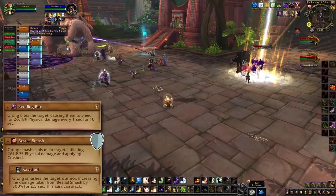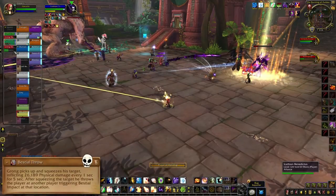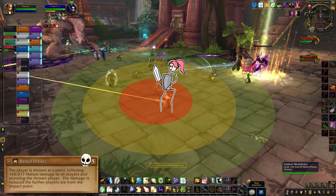I'm hoping the game has a heart and won't do that to you. On Heroic, he finishes the combo with a Bestial Throw and Bestial Impact. The throw grips the tank and damages them over five seconds, then throws them at a random targeted player. It's very clear who's been marked and that player is going to need some room. When the tank lands, Bestial Impact will do falloff damage to the raid, so the farther you can get from that, the better.